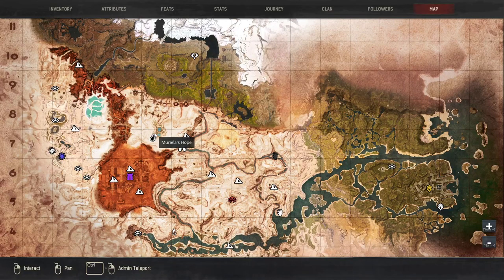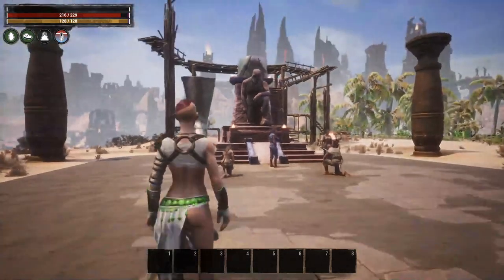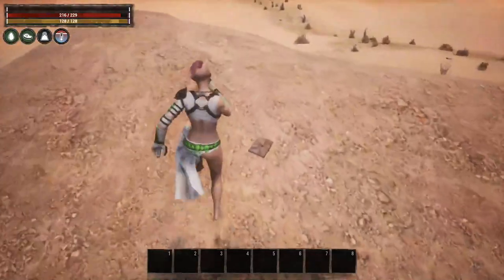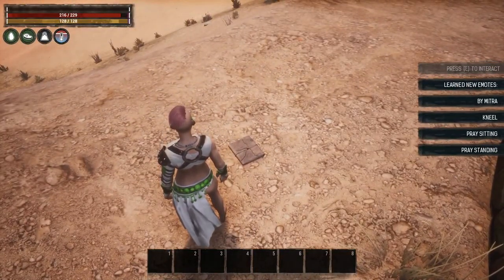Making our way over here to Marilla's Hope, there's a book we want to interact with. If you're staring at the shrine, turn around, run over to the stairs and over the side, and you'll find the book right here. This is going to teach you Bai Mitra.